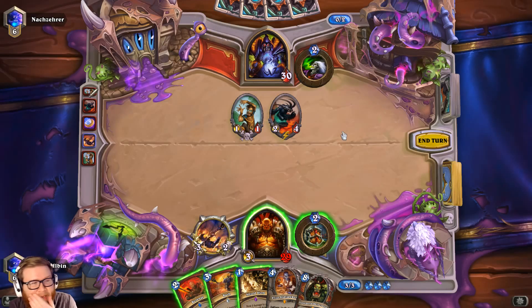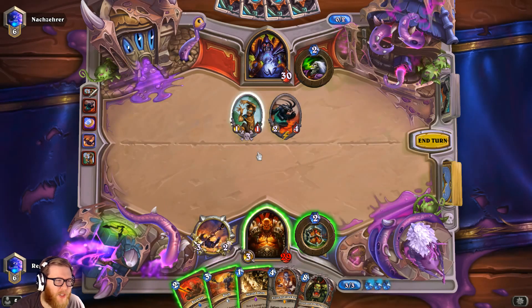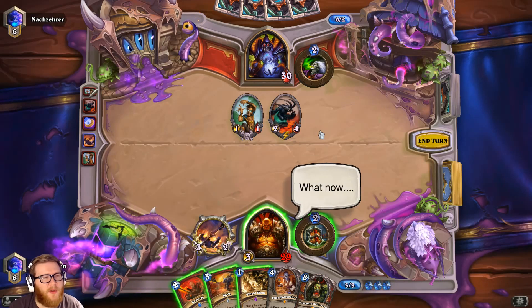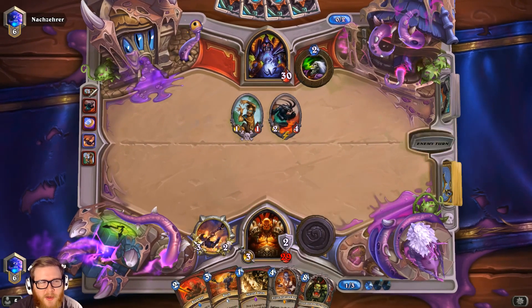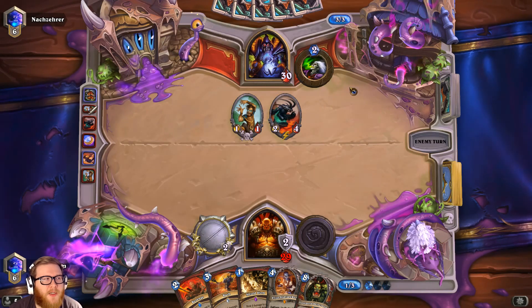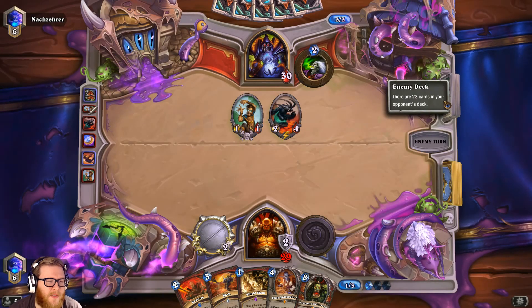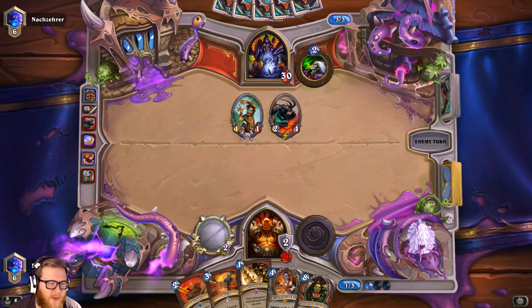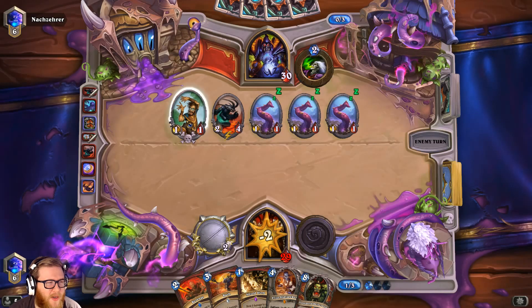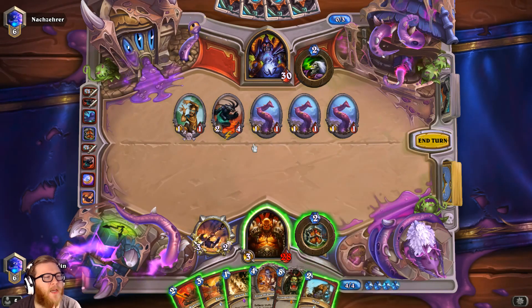I could attack now — it would give him one extra power on the board, but it sets up for another Revenge next turn that could be even better. Could also just Bash now and attack the Possessed Villager to get the maximum number of 1/1s out. But I'm gonna do something unusual and just armor up — it's only three power on board, it's not that scary. I can play Elise and hopefully get a better trade with Fiery War Axe next turn. And we're rewarded — our greed is rewarded!